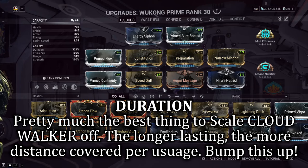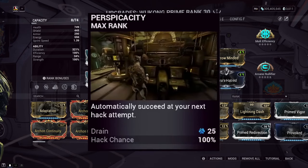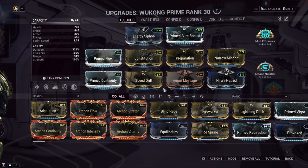Up first, we have Duration. I haven't detailed all of Wukong's abilities in this video, but that is for a reason — you won't really be needing them at all. Perspicacy itself doesn't really scale off anything but efficiency, so pretty much all of our focus is in extending the durational length of his Cloudwalker ability by buffing and pumping up those duration numbers.